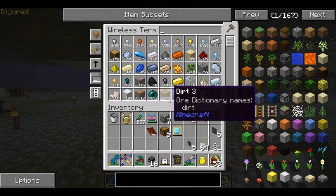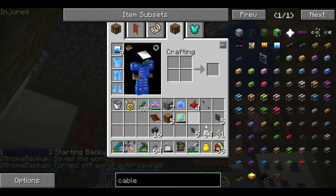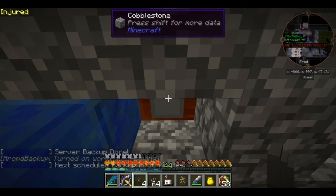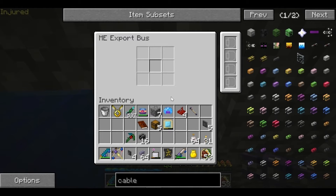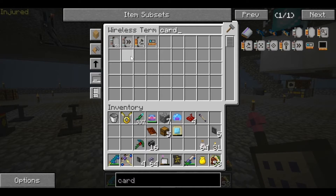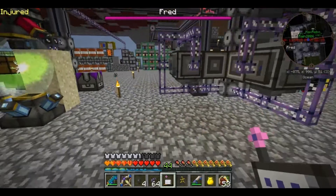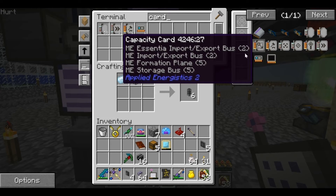Alright, so do you guys know if we have any normal cable? I made some dents. Oh yeah, we've got 160. Excellent. Alright, so now we're going to take these Export Buses and we'll do the first one first, because it's going to require us to have it. We're going to export that there. I guess I'm going to need a Capacity Card. We have Acceleration and Crafting cards, and 58 Advanced cards. That's my fault for shift clicking. Let's see. Capacity Card. Go. Basic Card. Go.